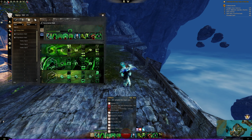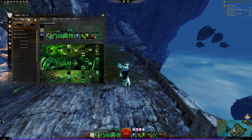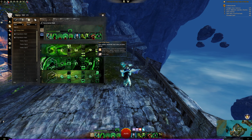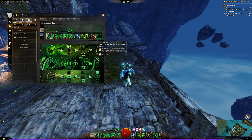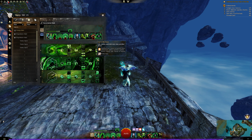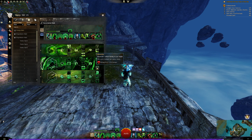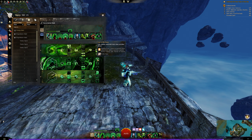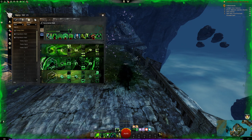Soul Reaping: increases life force gained from all sources by 10%, and soul marks become unblockable. Shroud skills can reduce recharge which is nice. Fear of Death: every 5 seconds after you fear someone you grant yourself 15 life force, and fear duration is increased by 100% — so fear is already at max, meaning condition duration doesn't affect it. You can sit on your mark: 6 seconds of chill or 12 seconds of poison will just kill enemies who don't remove them. Fear is two seconds max.